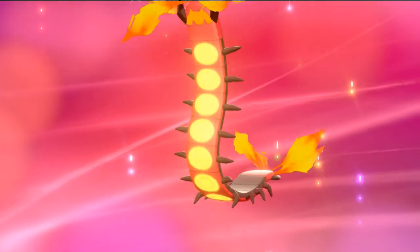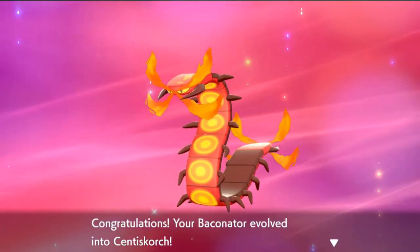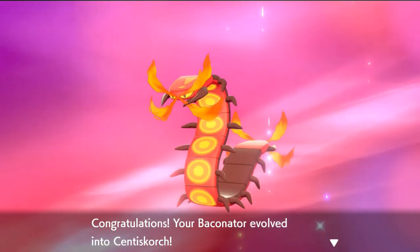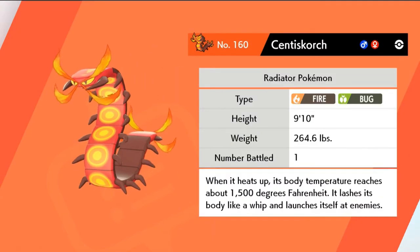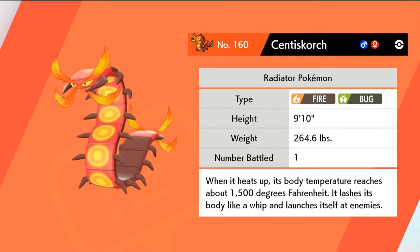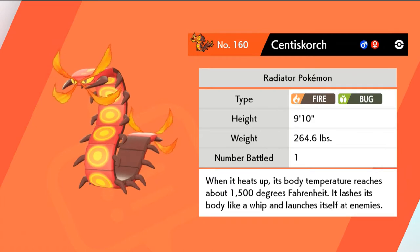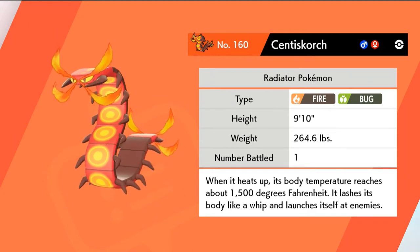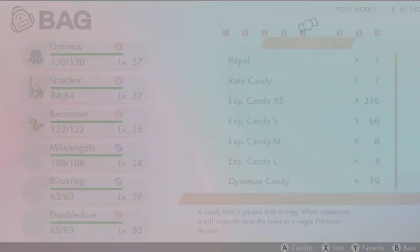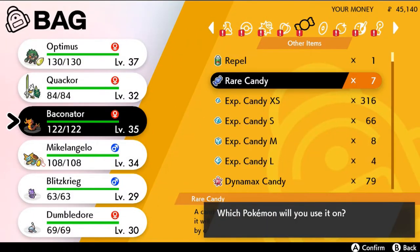Look at this guy — it's extending, becoming a bigger Baconator! Centiskorch! Oh man, am I going to do some damage. So as you can see we got Centiskorch, the Fire Bug type Pokemon — it is 9 feet 10 inches and 264 pounds of pure unadulterated flames. When it heats up its body temperature reaches about 1500 degrees Fahrenheit, and it lashes its body like a whip and launches itself at its enemies. Scary right there.